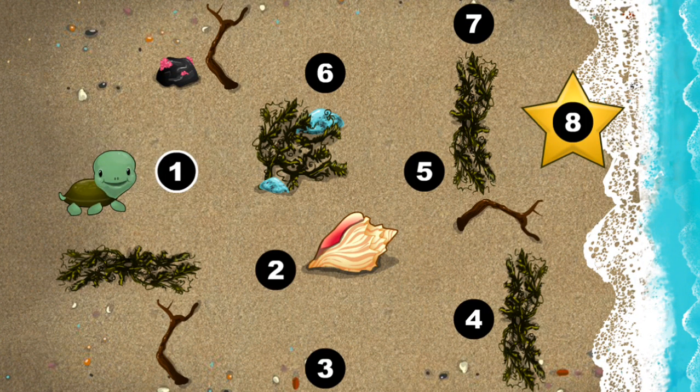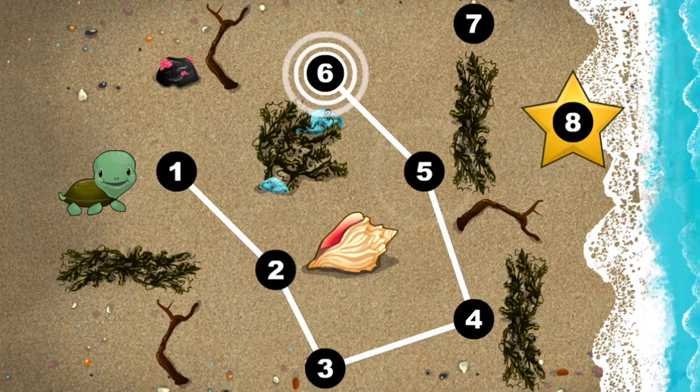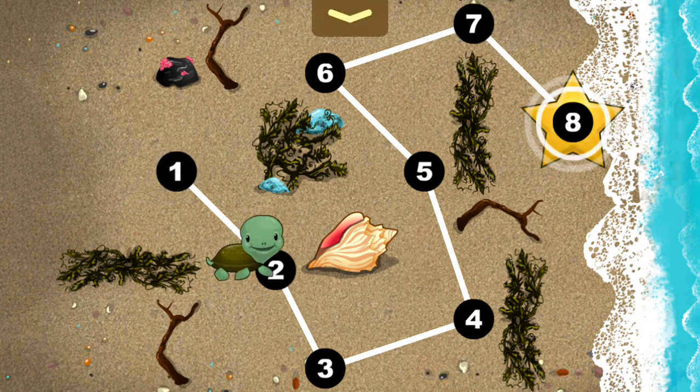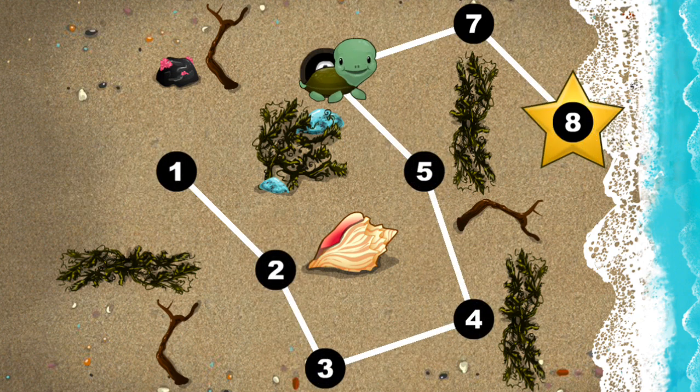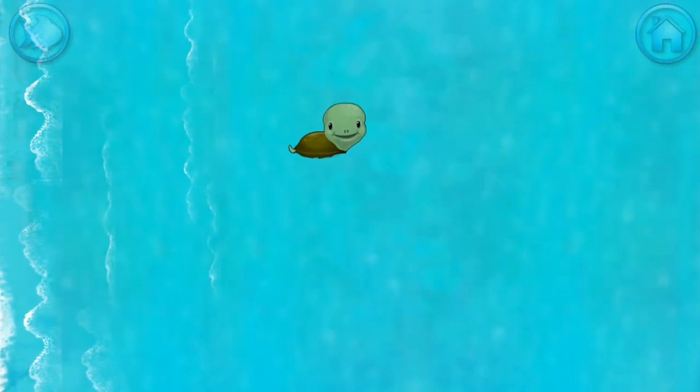This baby turtle needs to get to the sea. Connect the dots to show her the way. Use your finger to draw a line between the one and the two. You're doing great! One, two, three, four, five, six, seven, eight! Happy travels, tiny turtle!